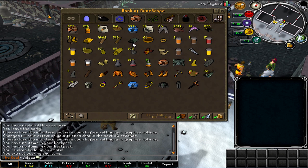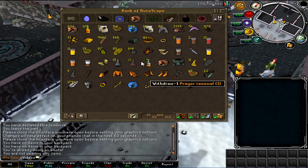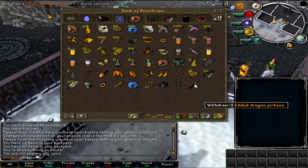Next tab, we have my skilling tab. Nothing much has changed here. I think I've moved my one-dose prayer renewal and one-dose overload potions in here for when I do dungeoneering. I've also got some agility gear here and my gilded dragon pickaxe.